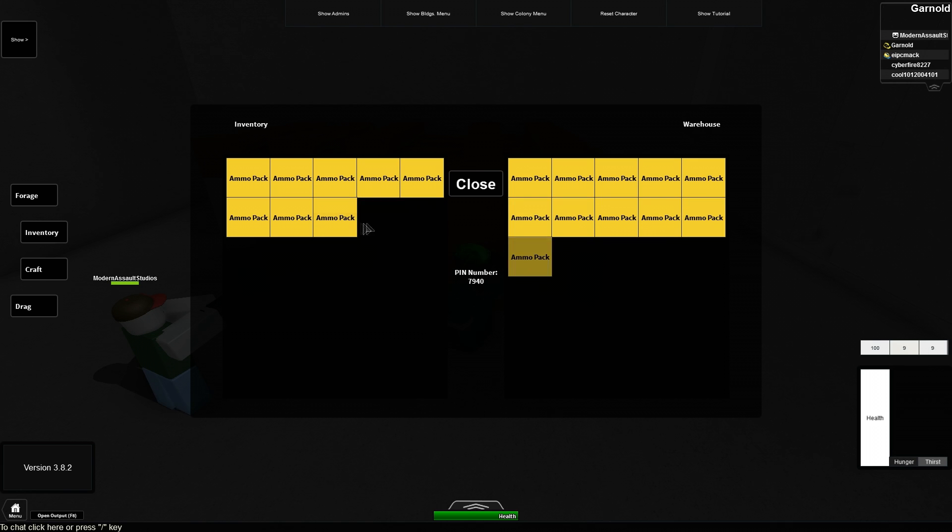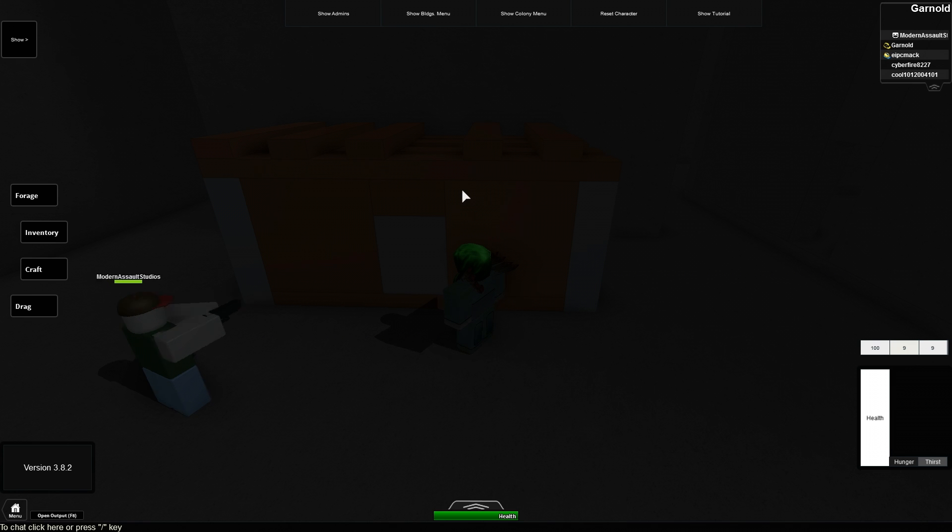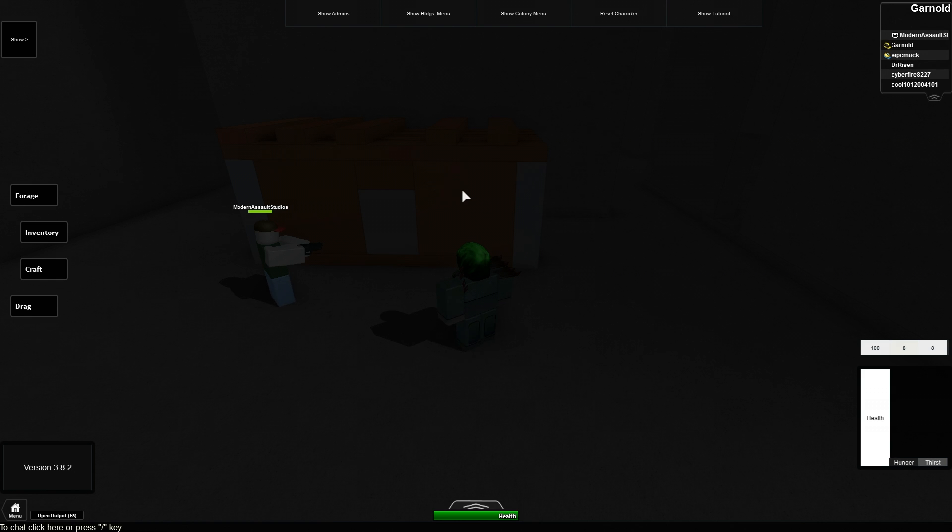This system allows you to share your possessions with those you trust as well as promoting colony unity. With these new updates the role of the colony in SA is stronger than ever. Beds promote a sense of protection in your base and warehouses allow you to share items and tools with fellow colony members, thus being able to assist them easily.